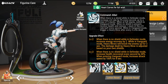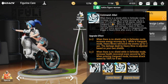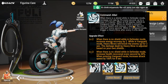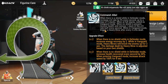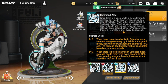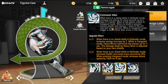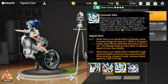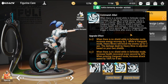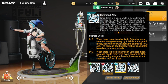Her passive is Command Al Bell. When there is a shield while in Defender mode, crit rate increases by 5 percent every second, up to a max of nine stacks. At full stacks, switch to Vanguard mode. When no shield is present, recover health and remove one stack of the crit rate buff every second. While in Vanguard mode, trigger a heavy blow after every four crits dealt. There's a lot going on here — it's a little confusing at first glance, but these are all positives.